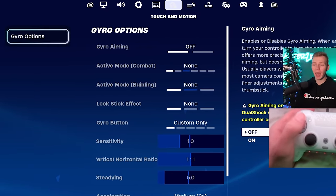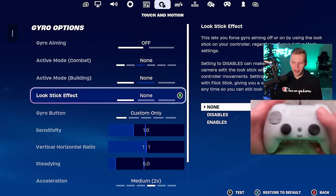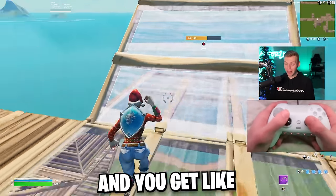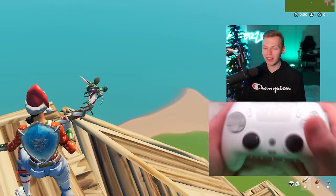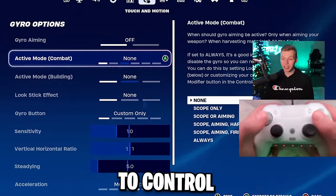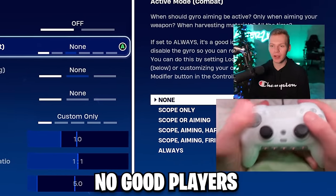The touch and motion tab is probably the most useless tab in all of settings — it's just not good at all, it's really not worth using, specifically in Fortnite. It can throw off your aim a lot. If you get really into the game in endgame and you're flinching, your legs are shaking, your controller's moving — think about how much that's going to throw off your aim. Your character's going to be looking all over the place. Even if you managed to control it really well, it's still not worth it. No good players use this.